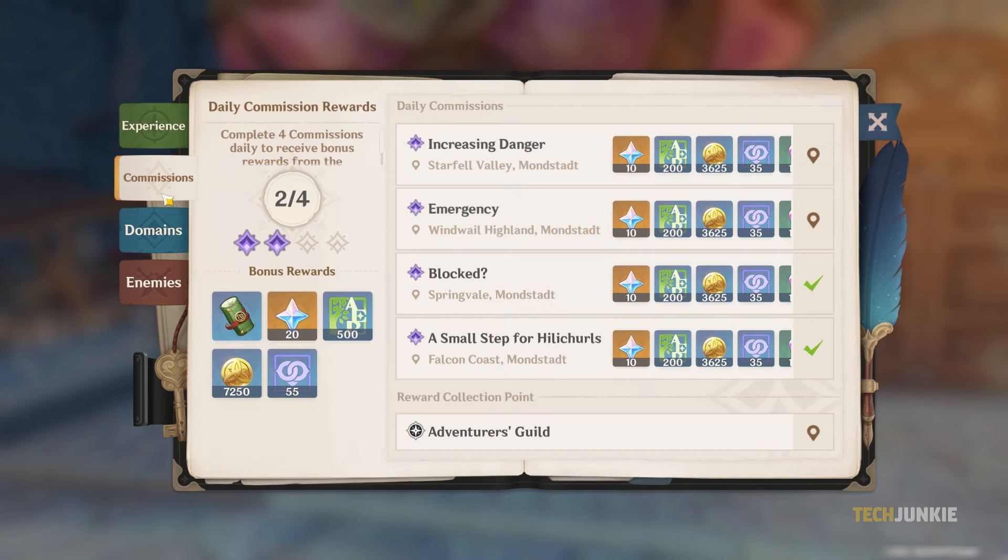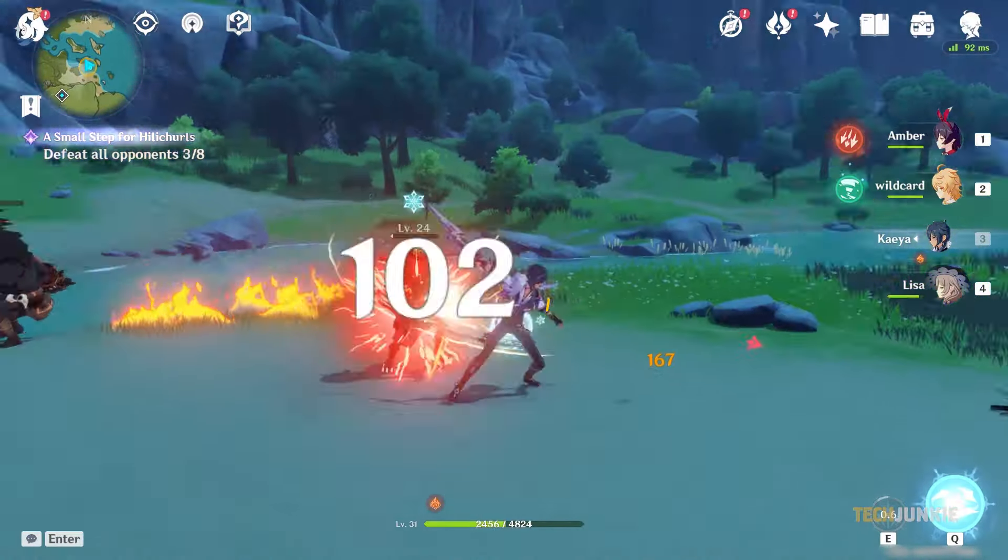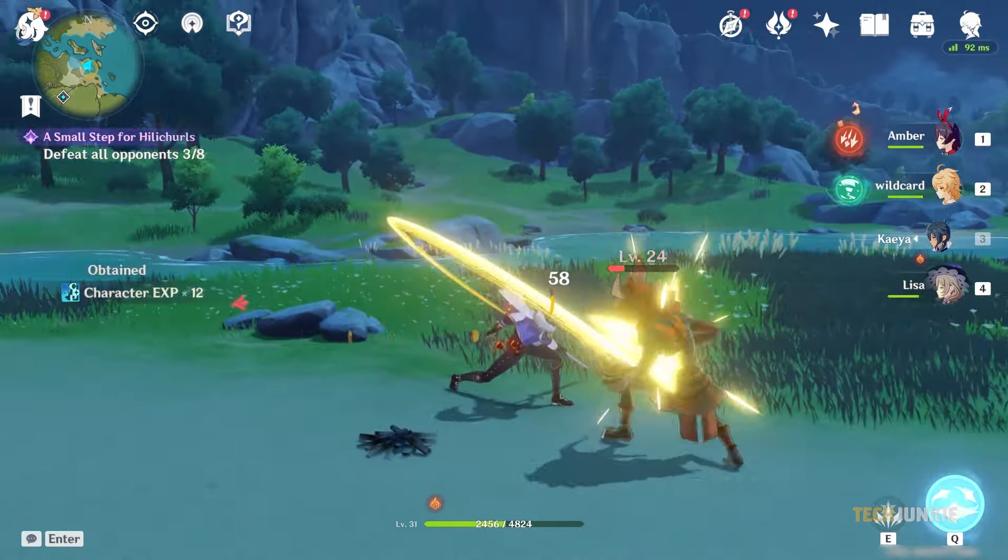When you hit adventure rank 12, you unlock Daily Commissions, which offer a decent adventure experience per task, with a generous bonus reward for completing them all. Between your Daily Commissions, Quests, Ley Lines, and Chapter rewards, you'll be racing to the ranks in no time.